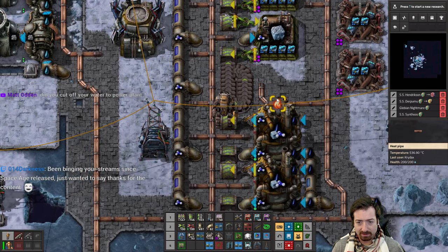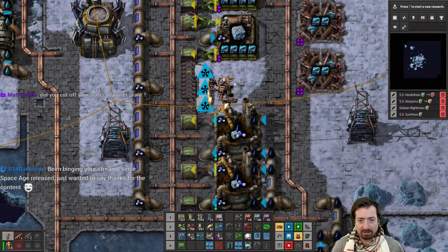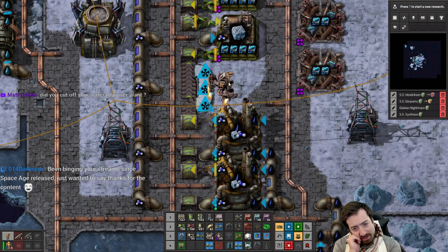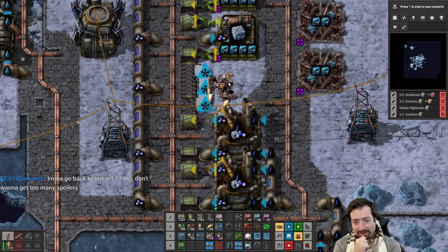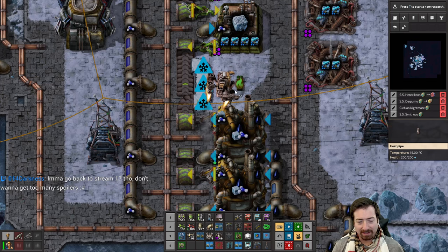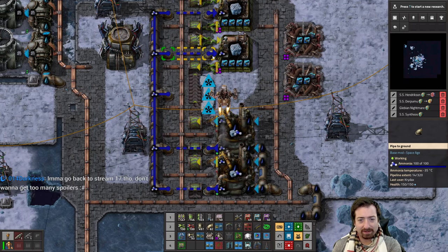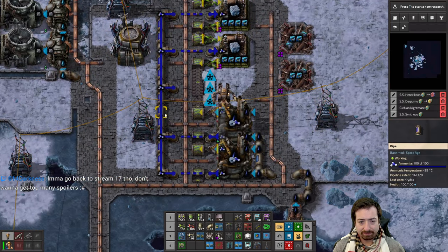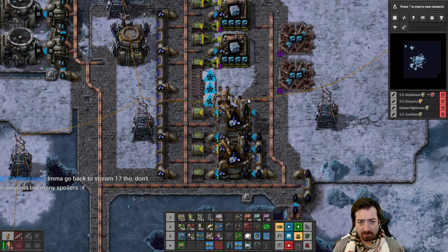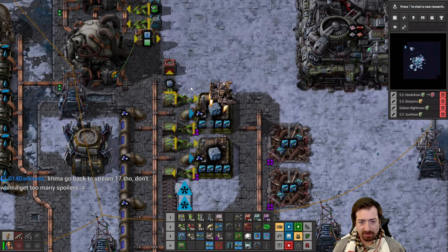We need the ice to... I knew we were forgetting something. It's so crazy, these little spaghetti things — you can't really spaghetti here because everything has to be accompanied by a heat pipe. So you kind of have this grid of heat pipes, almost, that you have to build within. Maybe I should just keep going along the same line — honestly, that's probably the way to do it.